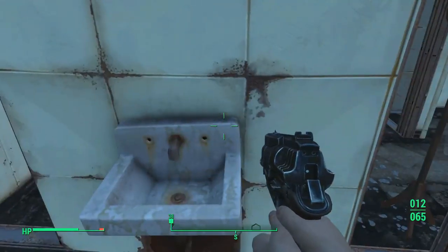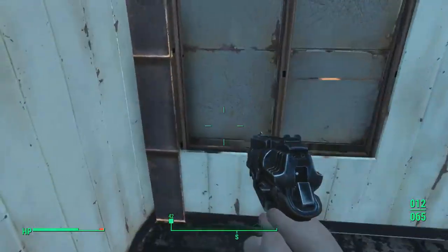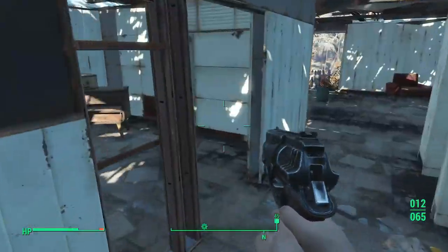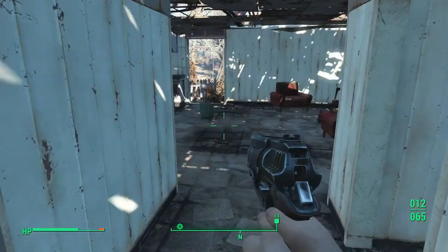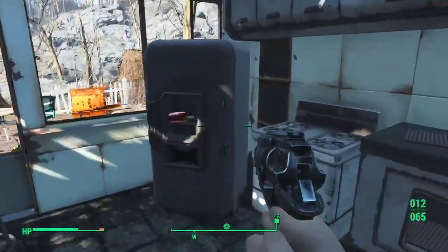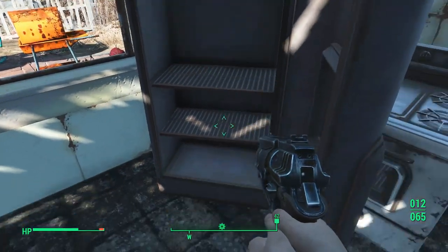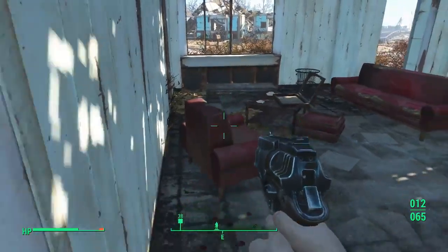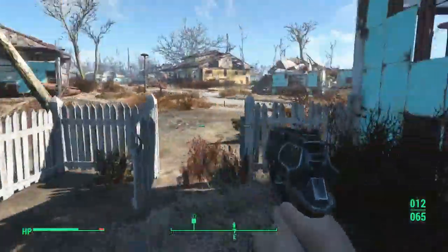Stimpacking right away. Already opened that. Is that the entirety of this house? Hello, fridge door. Nuka Cherry and, uh, Yum Yum Deviled Eggs, because why not? Just making sure it's not another suitcase — no, that's a footstool.